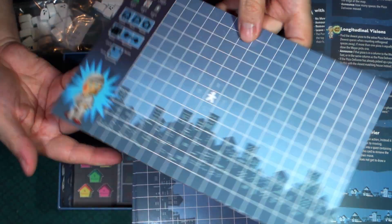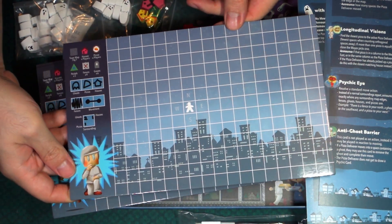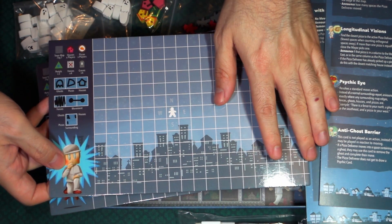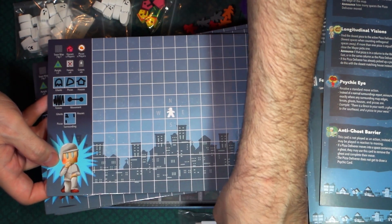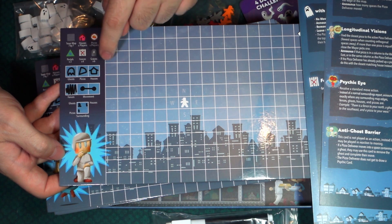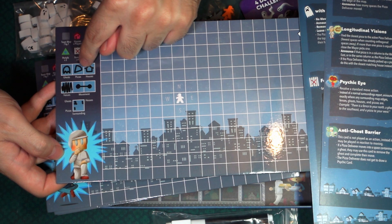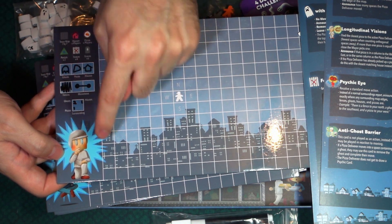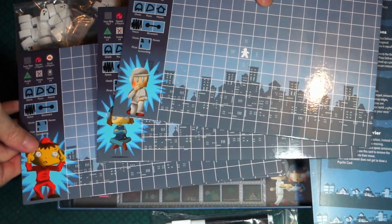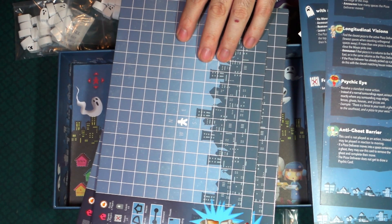It looks like each character is going to get their own game board. There's a little bit of glare because it has that dry erase film on top so you can mark on it. It gives you a little table to figure out what you're going to be drawing so you have an idea of where things are, and then a little picture of the character — of the different psychic pizza deliverers.